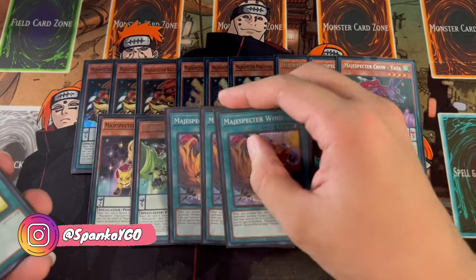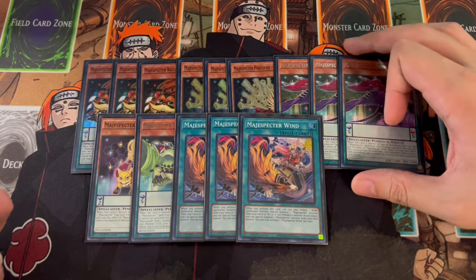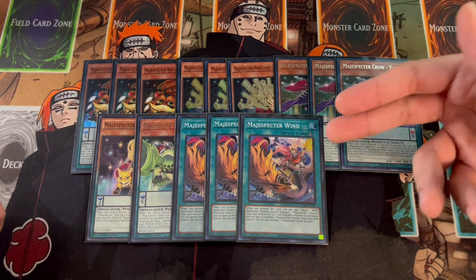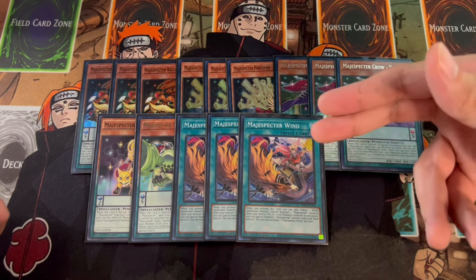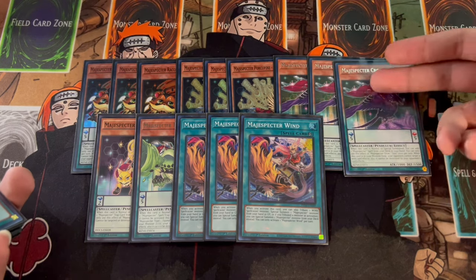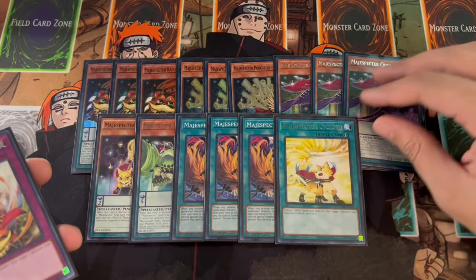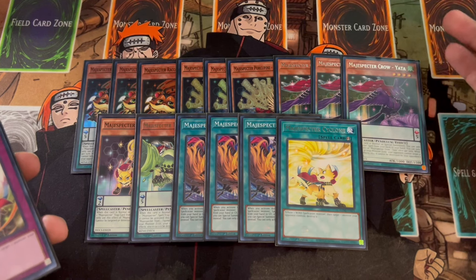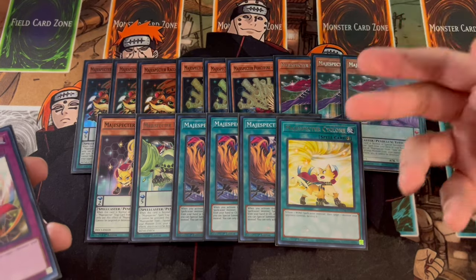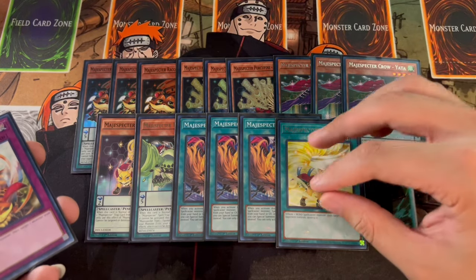For the rest of the Magispector cards, we are playing 3 Magispector Wind. Wind is absolutely insane because when it tributes it can special summon from your deck, but one thing people don't pay attention to is that you don't actually have to tribute a card to special summon — it can just be a monster reborn as a quick effect. That's really good for setting up follow-up once your Ixies plays send cards to the graveyard. So 3 Magispector Wind, and 1 Cyclone. Cyclone is important removal — I don't like Storm because it's not a quick play and doesn't set up disruption. Cyclone is better because you can set it and use it as disruption going first.